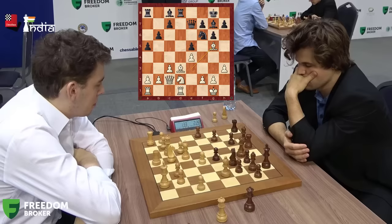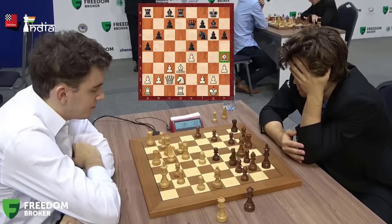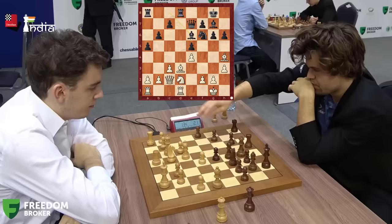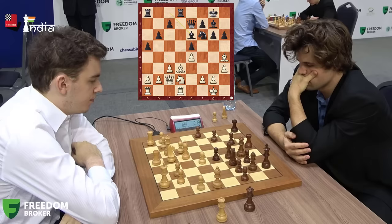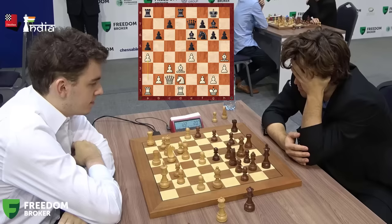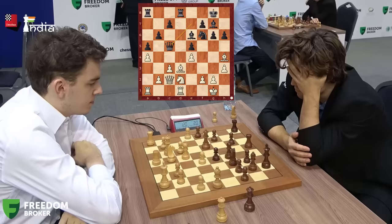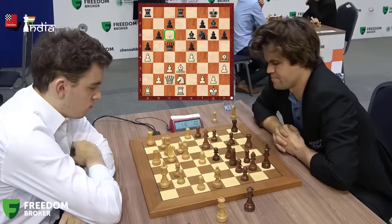Duda comes up with an interesting idea and plays Bishop G5. He wants to chop off the knight and control the D5 square — but he doesn't take; he goes back. Was his idea to put the bishop on G3? I think he's trying to vacate the E3 square for his knight so it can reach D5. Bishop E6 is played by Magnus — a very useful developing move. Magnus now has close to a minute's edge on the clock. Duda plays A4 to gain back queenside space. After considering G5-Bishop G3-Knight H5, Magnus decides against it as it weakens the F5 square, and plays Queen C5 instead — an active square, and it also comes out of the bishop's pin.